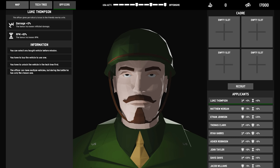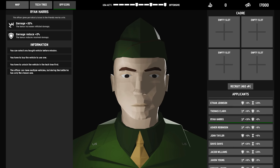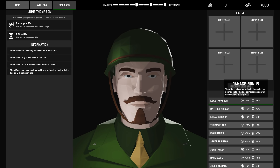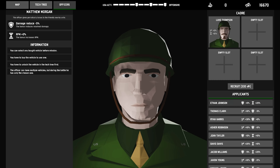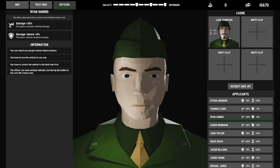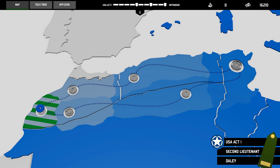We have officers here. So this is Luke Thomas — sorry, Thompson. We have Matthew Morgan, Ethan Johnson, and they all have different abilities, which is kind of cool. Should we recruit him? Damage bonus plus zero, but we get RPM bonus. Sure, we'll recruit him. We need a general, right? And then this guy has a really large damage bonus and no damage reduction, which is good. So we'll get him as well. We'll get ourselves a couple of generals.